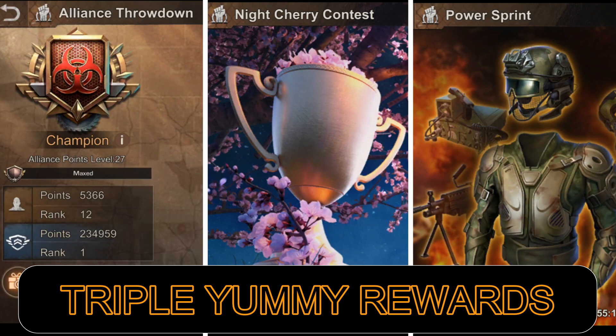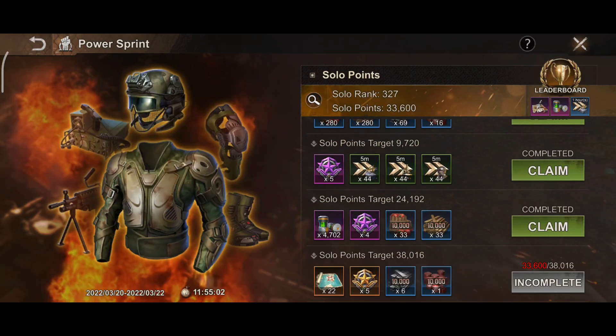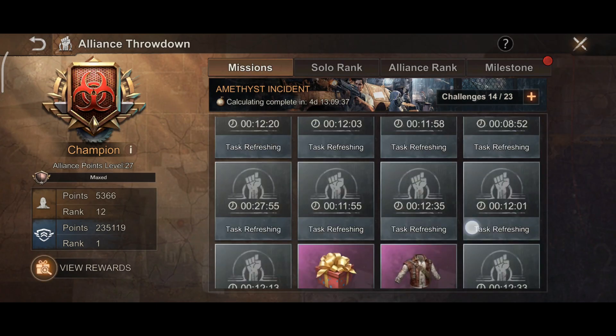I'm in the midst of Alliance Throwdown, the Cherry Blossom event, and the State of Survival Power Sprint recurring event. The two things that are common in the tasks I had today are speedups and hero parts.